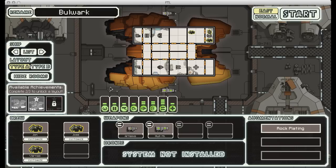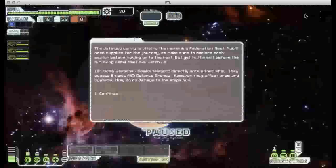Welcome back to FTL. This is going to be a playthrough using the Rock Ship. This will be my fourth, count them, fourth try with this particular ship. I just keep getting killed with it. I've never had this much trouble with this particular ship before, but for whatever reason I keep dying. So let's give it another shot.